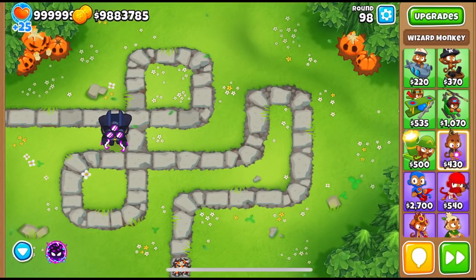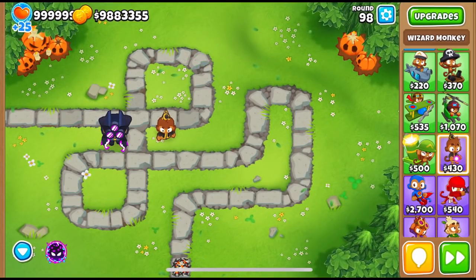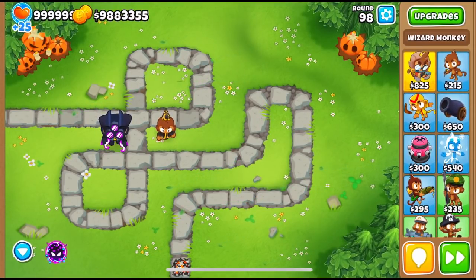First, the Wizard got his price reduced from $450 to $400, which comes out to $430 on hard mode, and his pierce was increased from 2 to 3. So on hard mode and in CHIMPS mode this Wizard costs $430. This means we might be seeing a lot of CHIMPS starts with a Wizard and a Dart Monkey instead of the usual triple darts or dart-sub starts.